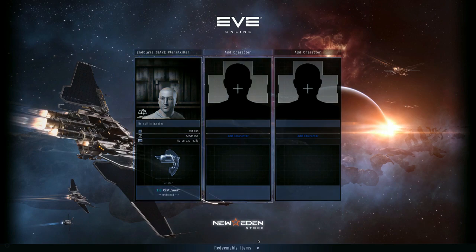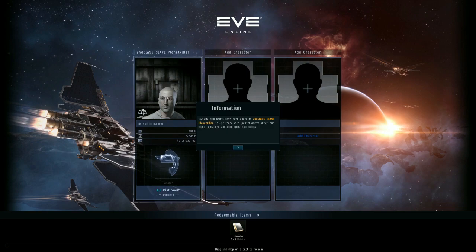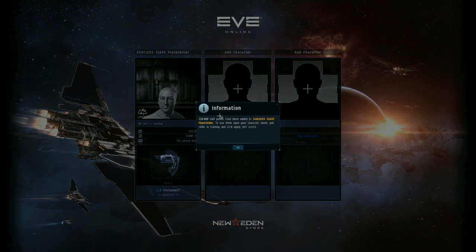Third step: redeem your skill points. Since you used a referral link, CCP is kind enough to gift you 250,000 skill points. Drag and drop them to your character.